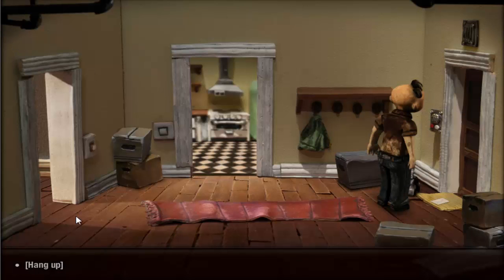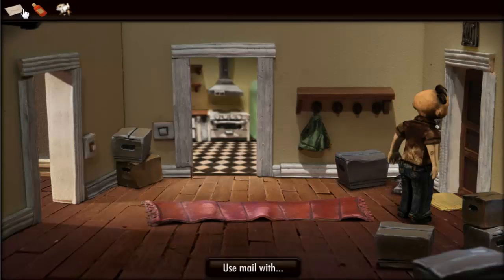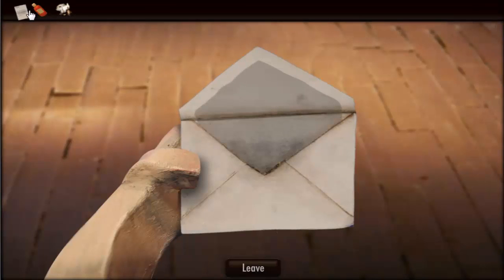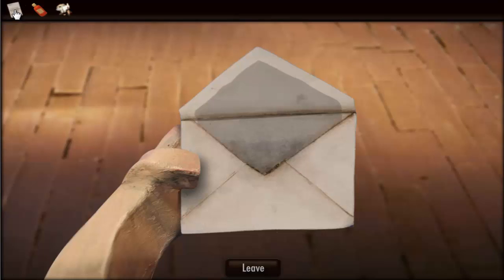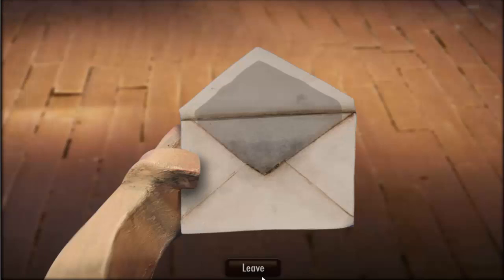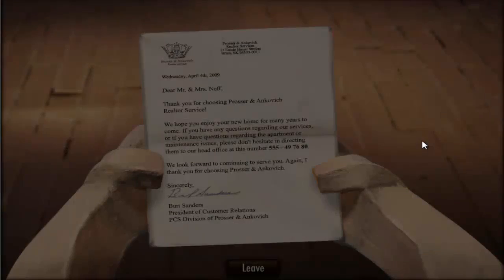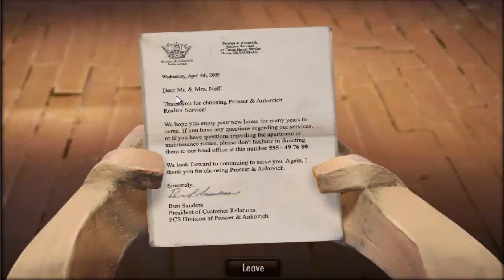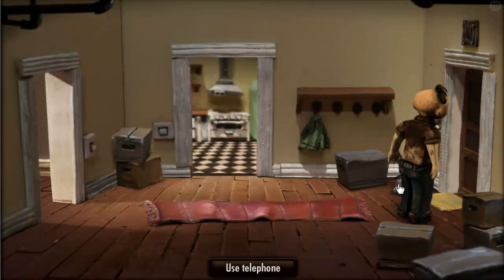Wait, I need to call him. Oh okay, there we are. How do I examine the letter? Can I just use it with myself? Okay, that's how we do it. And there's our phone number, cool. Let's try this again.